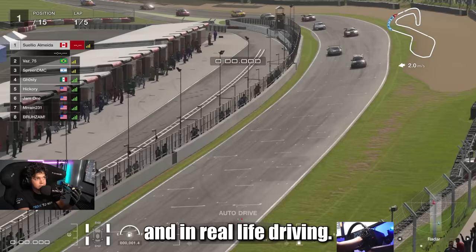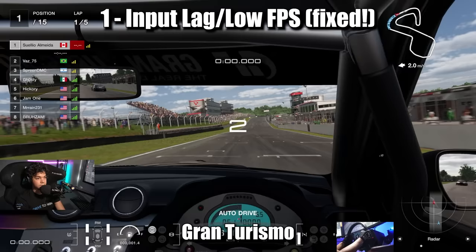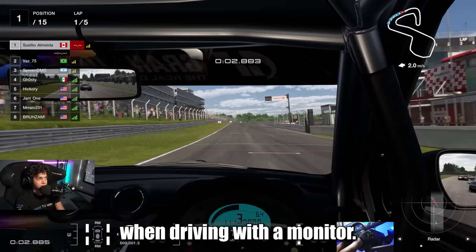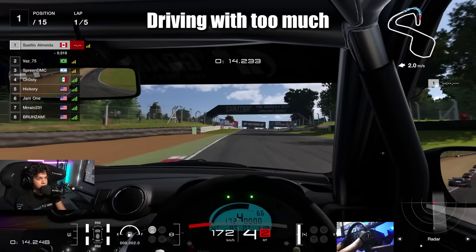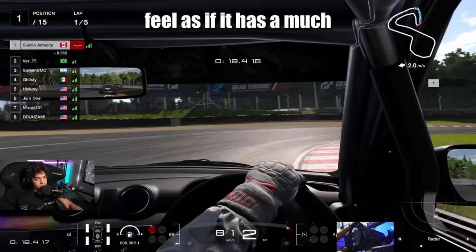One of the first things that bothered me in Gran Turismo was the input lag and low frame rate when driving with a monitor. 60Hz is just not enough for sim racing. You need at least 120Hz and the lowest input lag possible so you can quickly communicate with the car and drive more accurately. Driving with too much input lag makes every car feel as if it has a much softer and lazier suspension. Even formula cars — corrections are much more difficult to do swiftly.